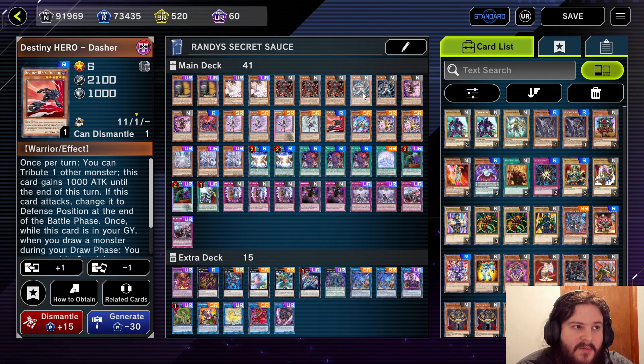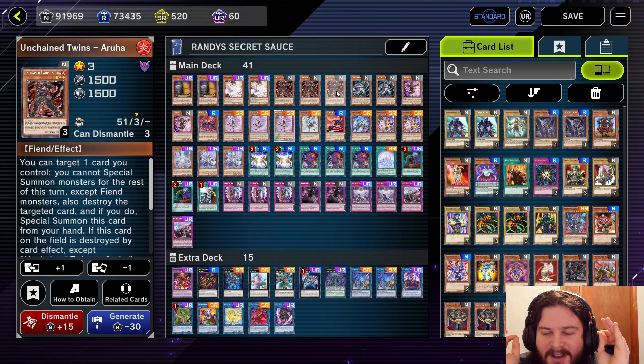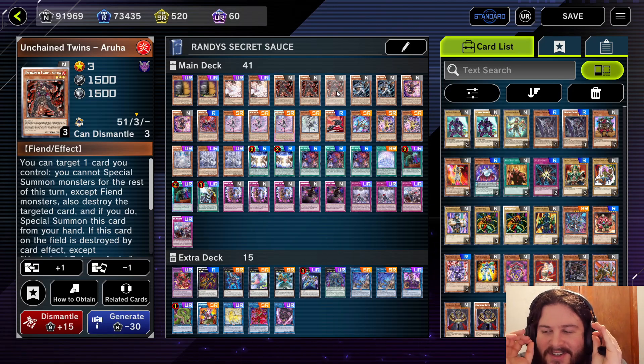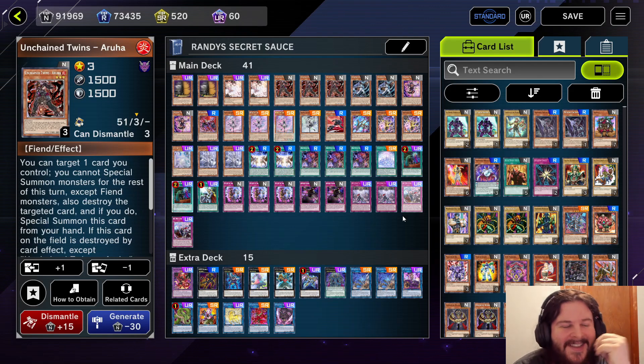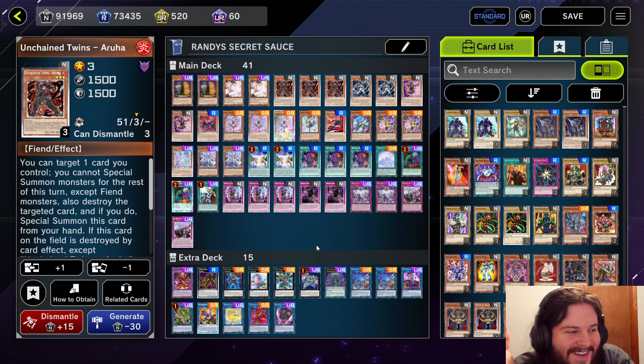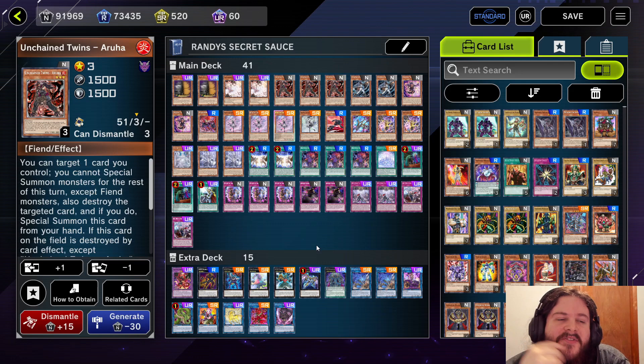I'm pretty excited for when that new support eventually comes. That shit's all gonna be UR, right? When the new support comes, they're just gonna make every Unchained card UR to make up for these cards not being UR. That's probably what's gonna happen. I'll scale it 1 to 10 — I'm gonna give it a solid 7. I'm very comfortable with 7.